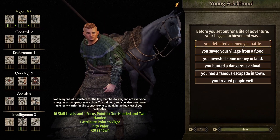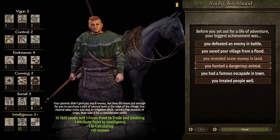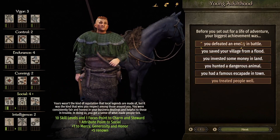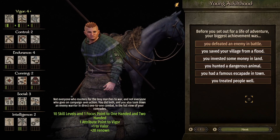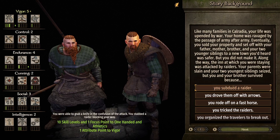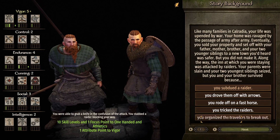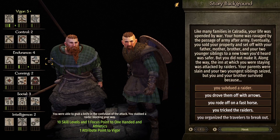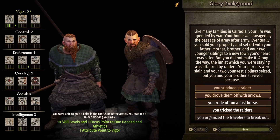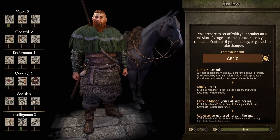Now we've got our Young Adult stage. We could get our point in Vigor which I think is probably the best way to go. Get another focus point in one-handed weapons. And once more we do actually get a little focus point into Athletics here which could be quite useful. Yeah, we're going to go there - that's where we're going to go.